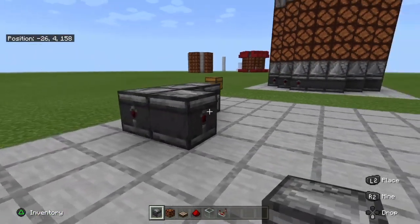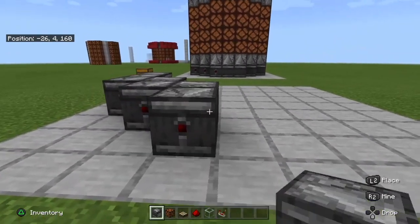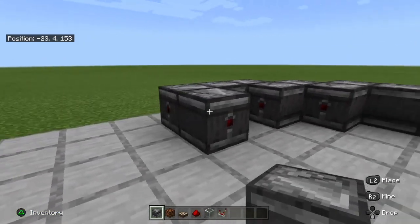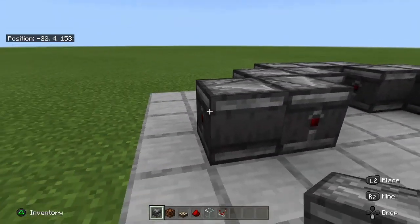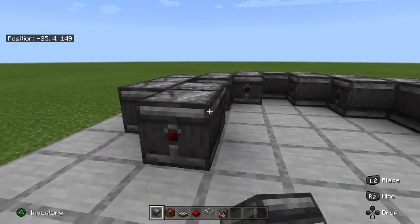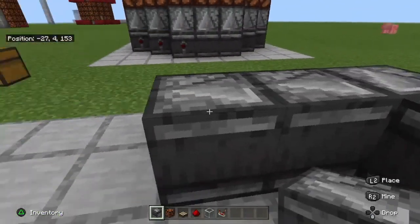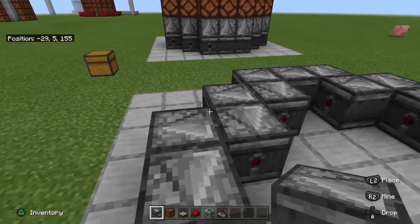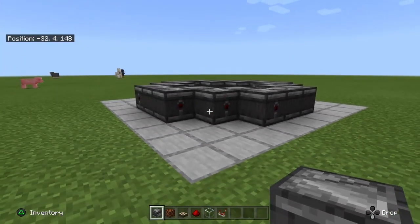We're going to start by placing the observers in the following way, going all the way around. Make sure you place the observers facing into each other so the redstone signal will always be connected. As soon as we're done, we can already see the redstone signal going around.